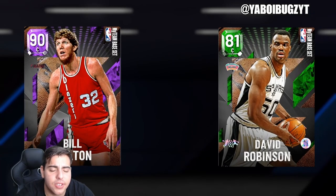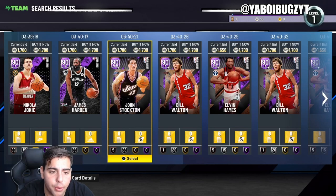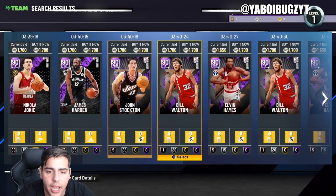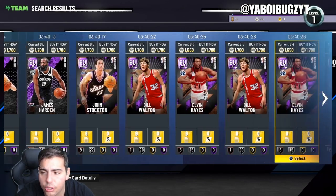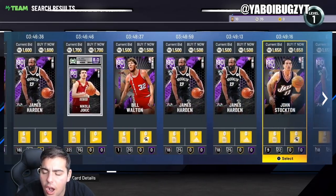You want to avoid the 2022 NBA season cards and you want to avoid MyTeam base set cards. See how it says 'MyTeam Base Set' in the top right of the card — that's what you want to avoid. You want to look for moments cards, more rare Amethysts that you don't see a lot of.